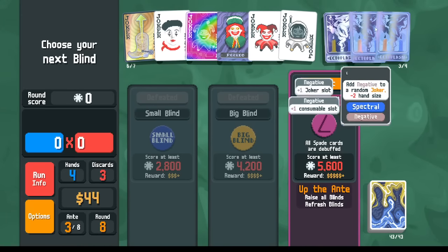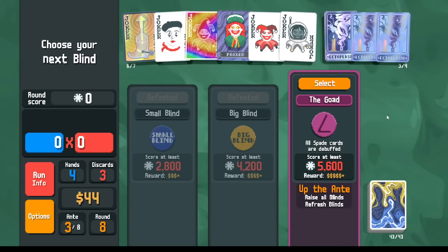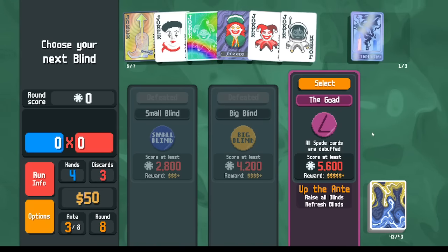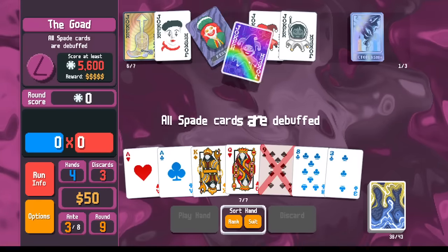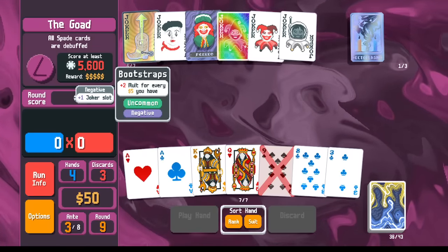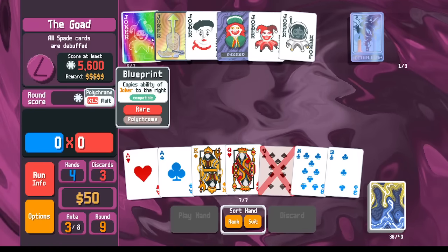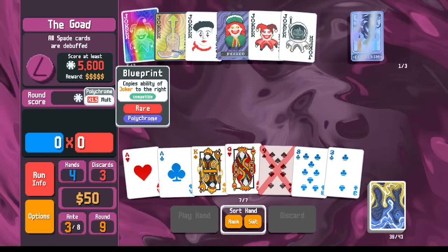These Ectoplasm normally sell for $2, and the negative version sells for $4. I'm not going to use this many Ectoplasms — maybe a couple could be fine. Our Spade cards are going to be debuffed. How much is Bootstraps giving me? Bootstraps is currently giving me plus 20, and that could be the same as Even Steven giving me plus 20. If I do it this way — that's less — because Bootstraps happens after the Polychrome. Whereas if I copy Even Steven, then I have the plus fours on all my even cards.